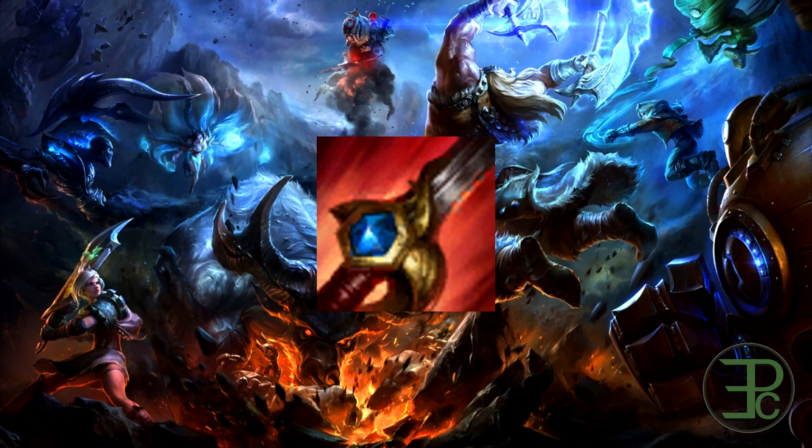Rune Glaive is the next item to bite the dust as AP junglers continue to struggle to find an item worth having. The next iteration of AP jungle enchantments is Runic Echoes, which is essentially a mini Ludens. It does however still keep the mana passive of its predecessor and gains movement speed and AP, but loses the CDR.